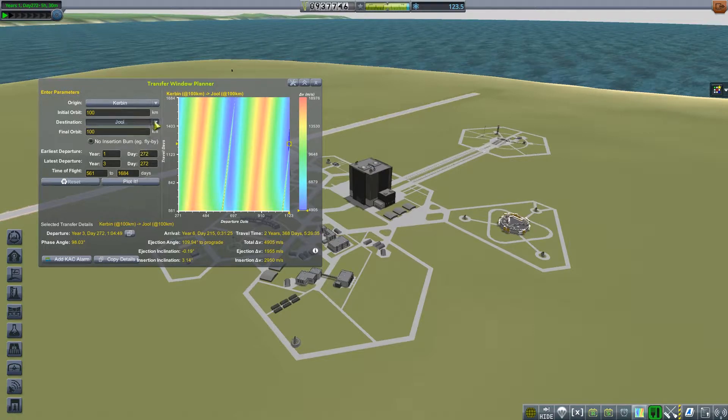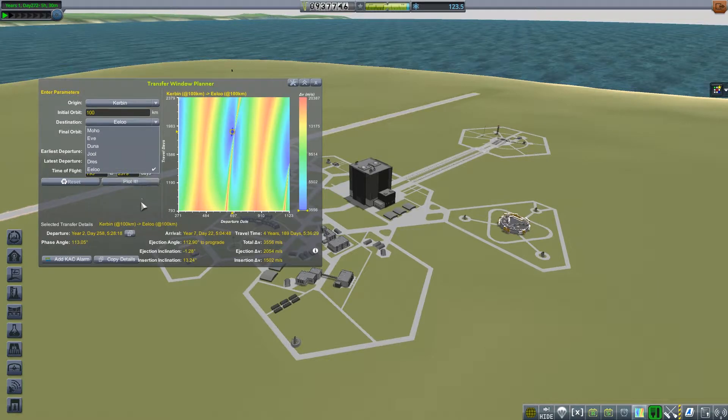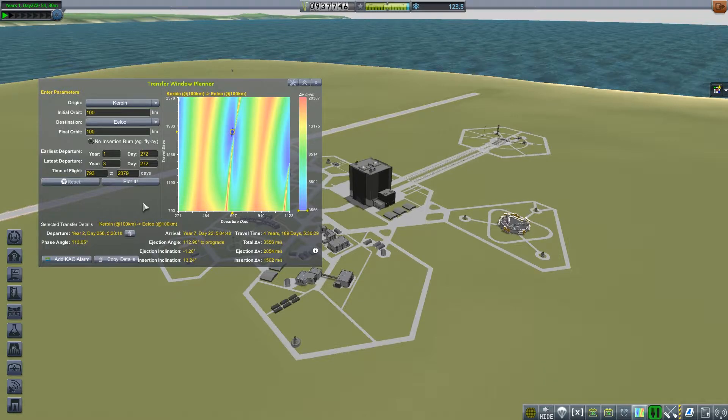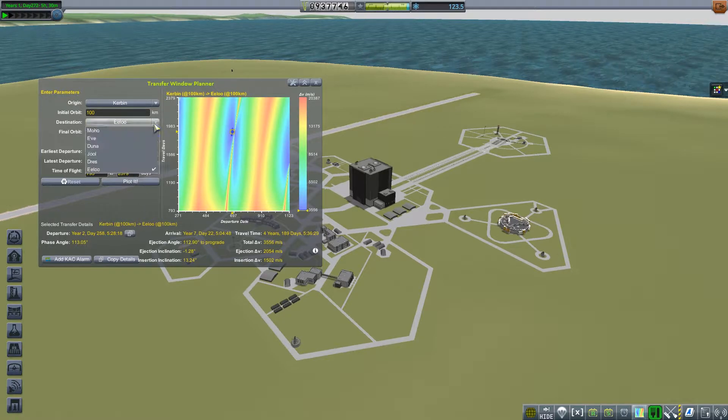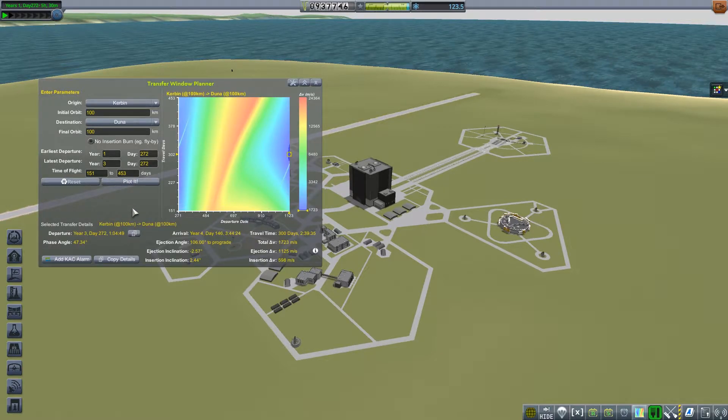What that means is we're going to need a little extra delta-v in order to get there. As you can see it's reading year three day 122, year two day 258 - so that one's actually kind of close, about a little over a year away to go to Elo. But we're going to go to Duna, that's what we're going to do today.